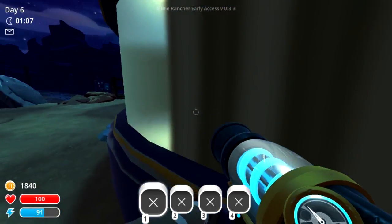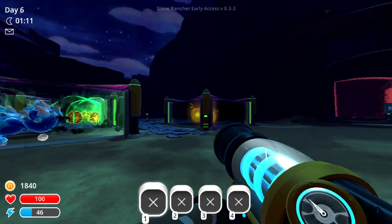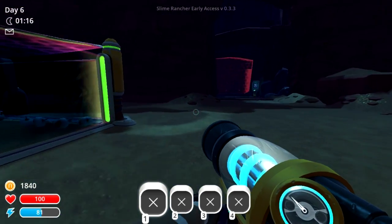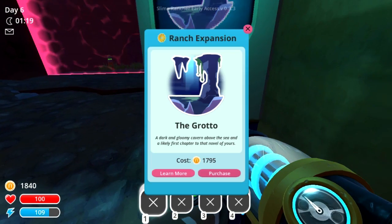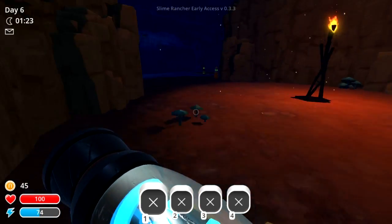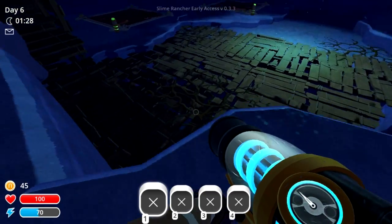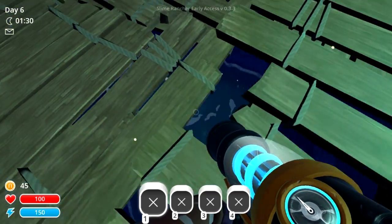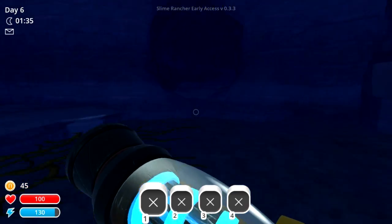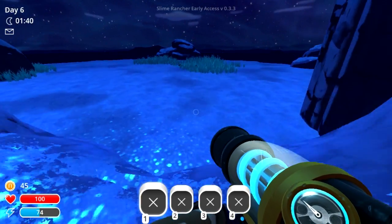Hello everyone and welcome back to Slime Rancher. In the last episode, we horribly killed some of these honey largos — the honey phosphor largos — but we replaced them and everything's fine. In this episode, we're going to be buying the second ranch area, which is the Grotto. This is another expansion onto your farm ridge where you can build new farms and corrals. This is actually where the phosphors can live without you needing a solar shield, which would have been really helpful in the last episode.